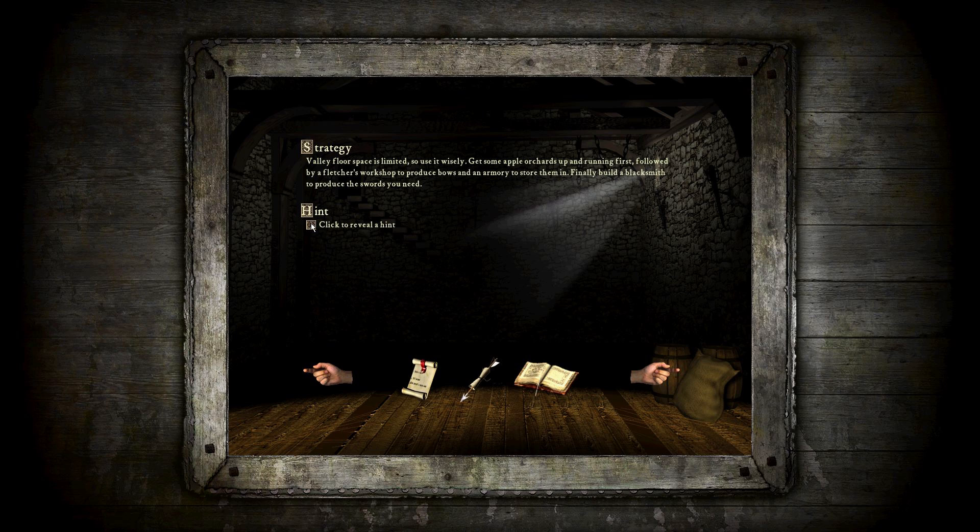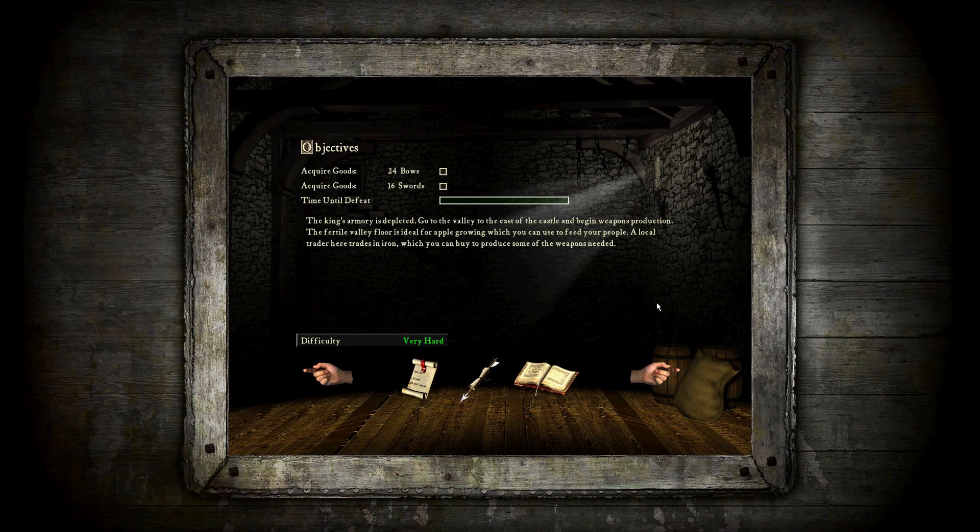The king's armory is depleted. Go to the valley to the east of the castle and begin weapons production. The fertile valley floor is ideal for apple growing, which you can use to feed your people. A local trader here trades in iron, which you can buy to produce some of the weapons needed. To win this mission, we're going to need to build 24 bows, 16 swords, and complete that within the time period defined right here. Let's get started playing it on very hard as per usual.